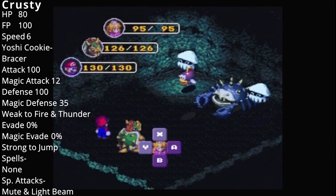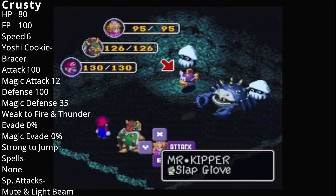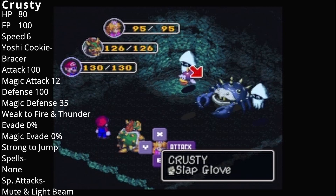We have new enemies! Here we have Mr. Kipper — I don't know why but in the bestiary he is green, and in here he is purple! And Krusty! Mr. Kipper's Psychopath says, "I'm a fresh little fish!"